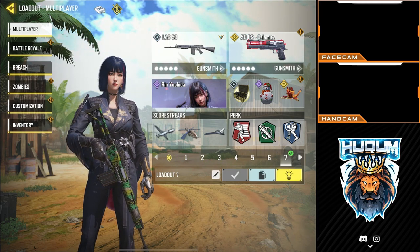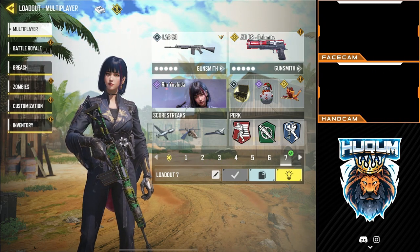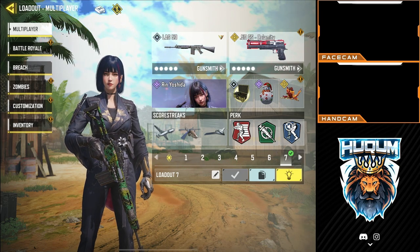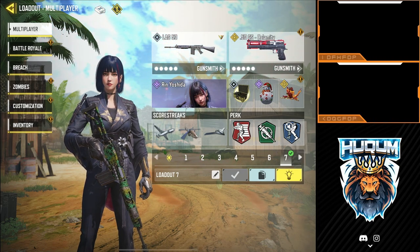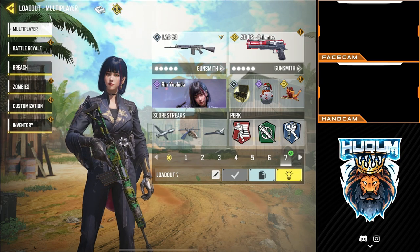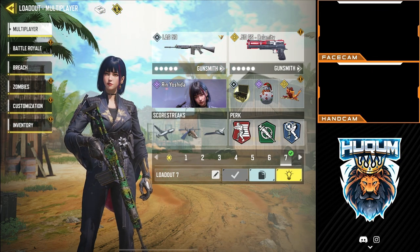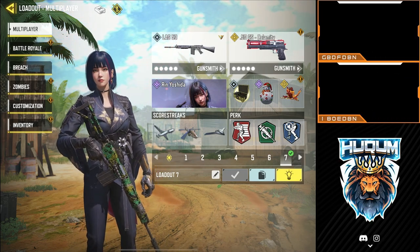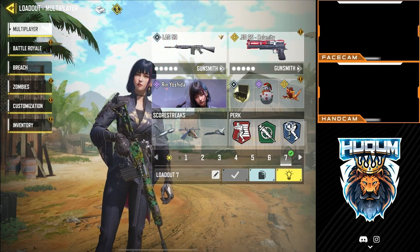Hey guys, what's up! I'm back to Call of Duty Mobile. There was a new gun — the LAG 53. It's a very slow-fighting gun, so you have to take a lot of angles and play a little slow with it so that you can kill at long ranges. This was the entire setup I was using. Enjoy the gameplay. The nuke and the gunsmith will be available at the end of the video.